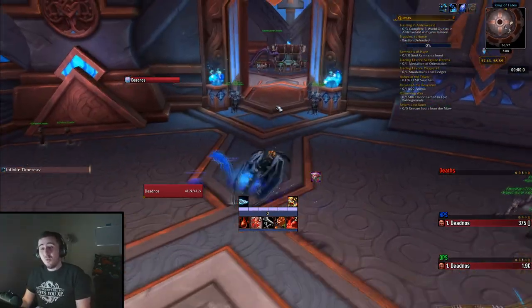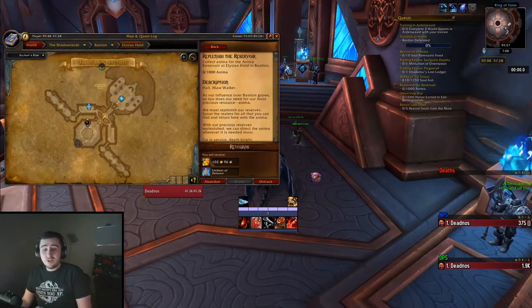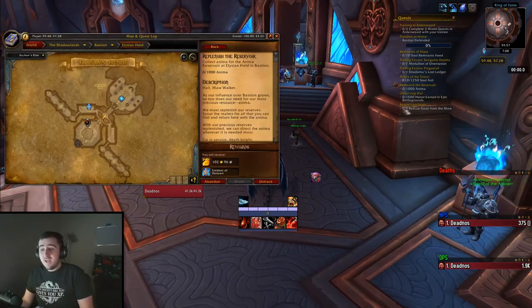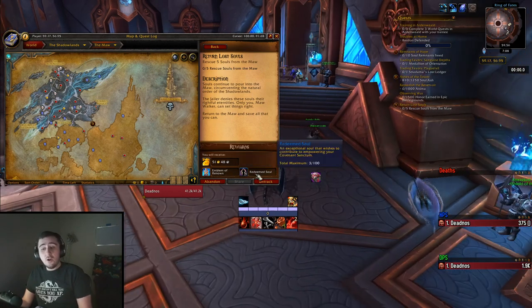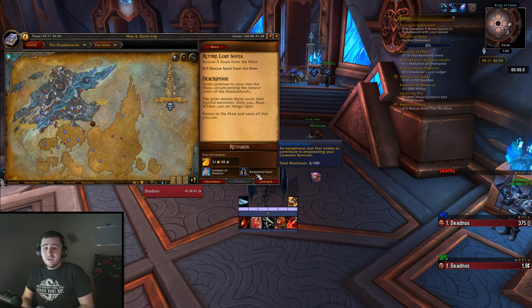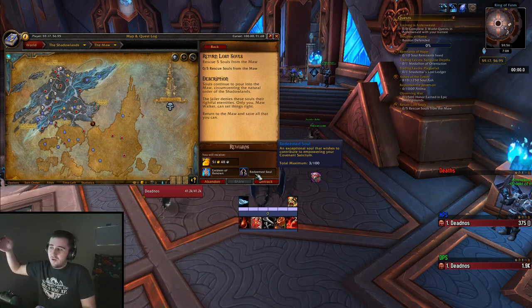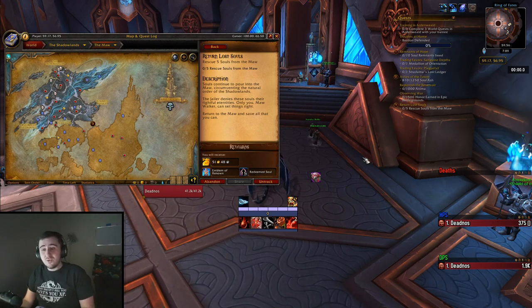We have two weekly quests this week instead of just one that reward Renown. We have one to get Anima like we had last week, and there's also one to go and rescue lost souls from the Maw. This will reward us not just with Emblems of Renown, but also with Redeemed Souls, which will bring us up to enough to craft that last Covenant building - the Covenant-specific one, like the Trials for the Kyrian, the Garden for the Night Fae, the Abomination Factory, or the Crimson Court. That's something you can do this week once you've completed this quest.